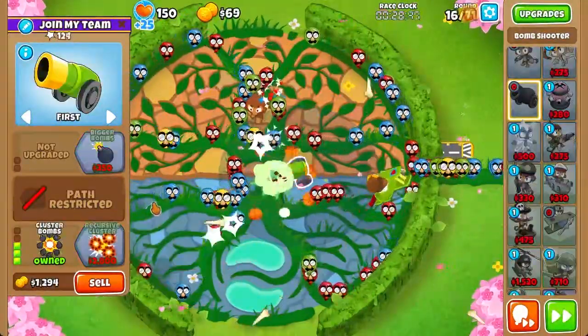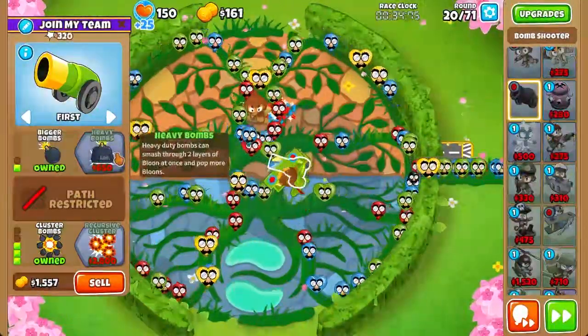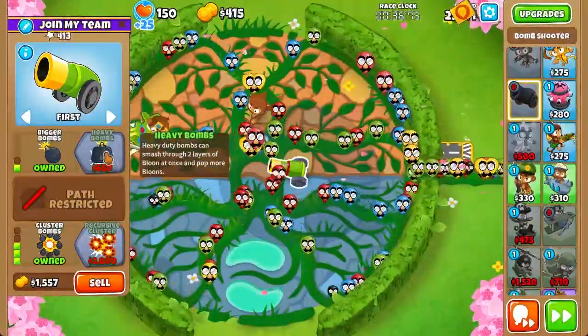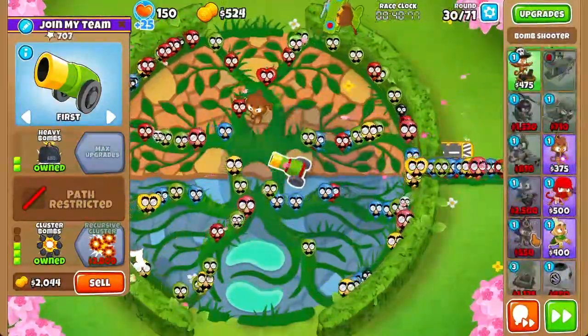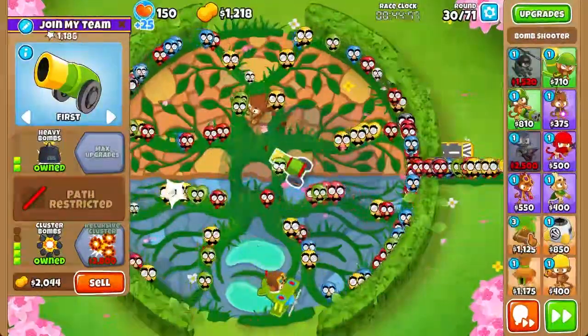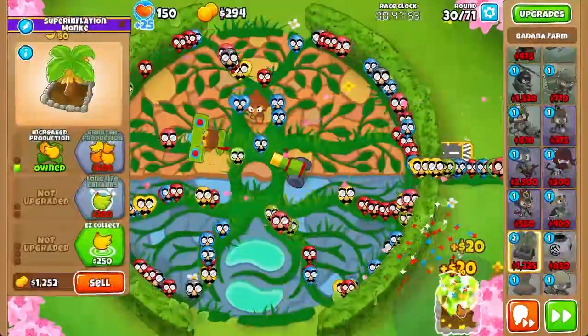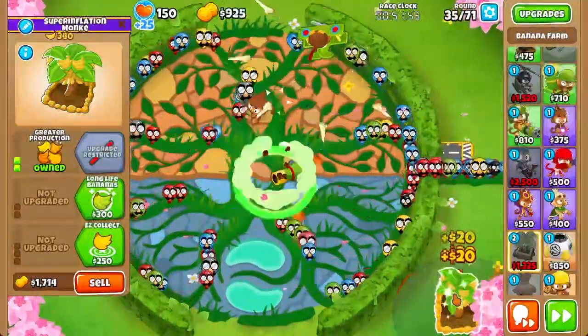Let's speed this up a bit. Once we can get Cluster Bombs, we can set round 20. We're going to go ahead and get the top path as well. Let's set round 25, and round 30. We're not going to set any more rounds just yet because we need a Farm — just one Farm. We don't need to use all 3 because of the 7 Tower limit, so it might be a bit difficult to go all the way. But now we can set round 25.